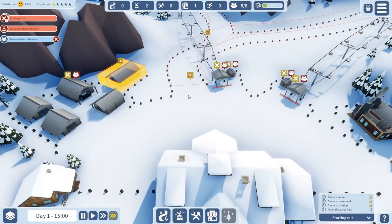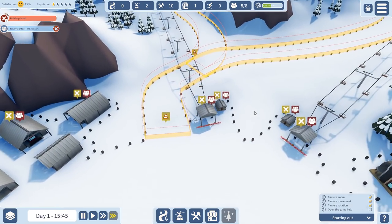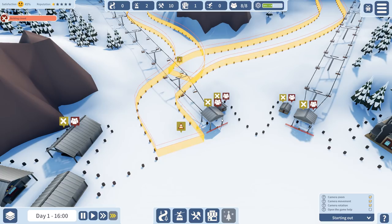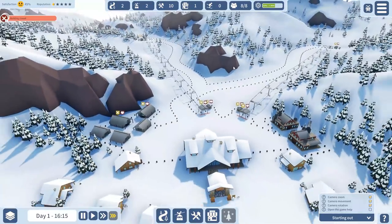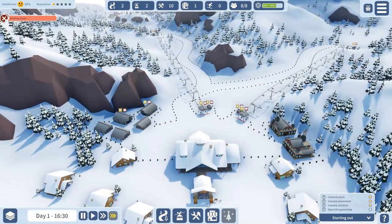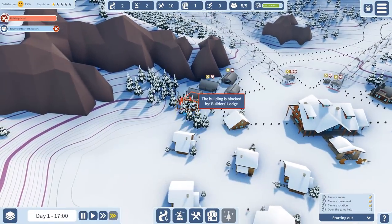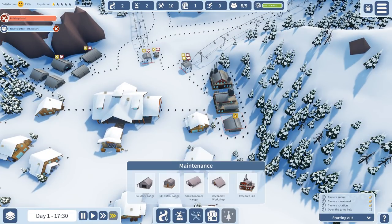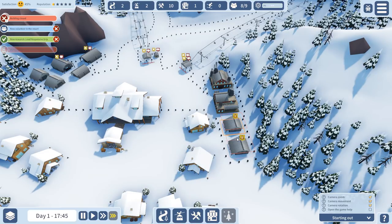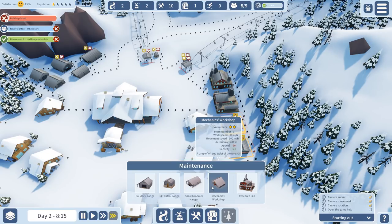We can put the first research lab in. I think this is the lift research branch. We go into this one and join that one — I'm just going to put them all in, and then we'll have a look as soon as we've got one more volunteer. They can all research, which is nice. As soon as everything is built, I'm going to shift the people from building into the actual buildings. I don't want people in yet — I want them in as soon as it's necessary.